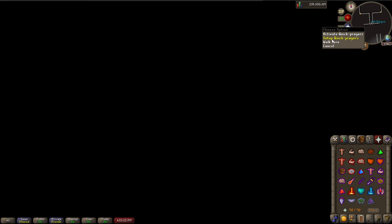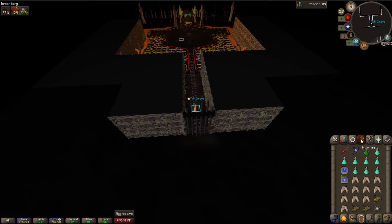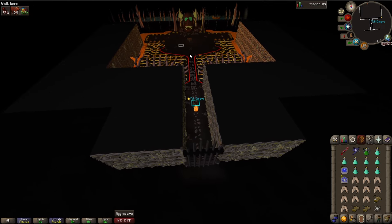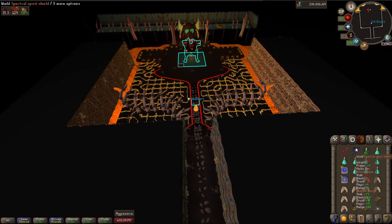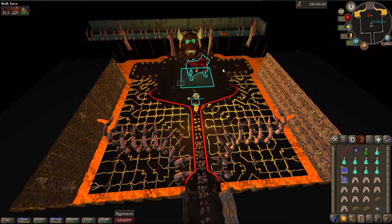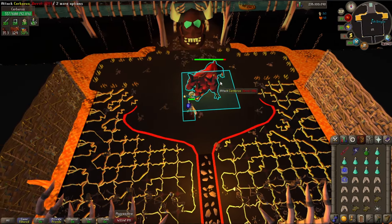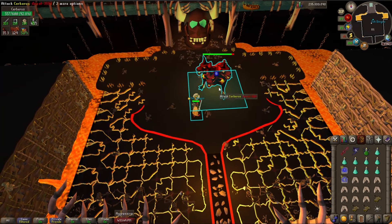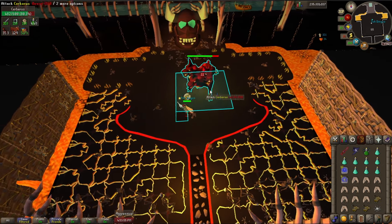I set my quick prayers. Since we're using melee and Cerberus uses magic a lot, I set my prayers to Protect from Magic and Piety — it's a nice, easy one-click. When you get in here, pot up. I like to stand on the corner of Cerberus' tile, because he can use an attack called Gurd where he throws a lava pool where you're standing. You can just move two tiles over and still attack the boss uninterrupted. You'll also take damage if you're adjacent to or standing on one of those lava pools.